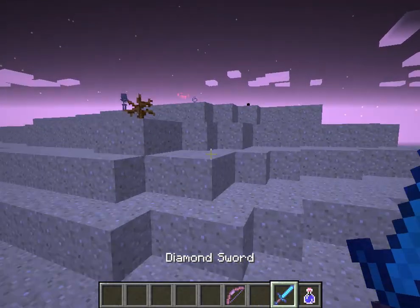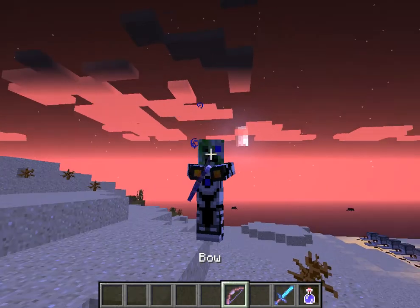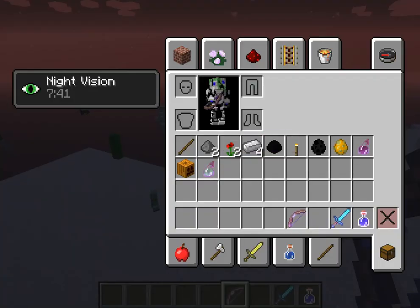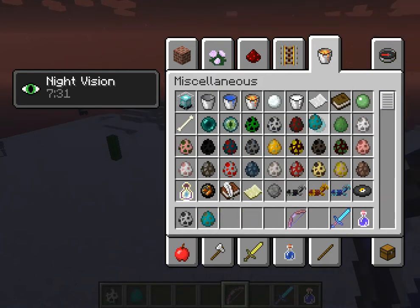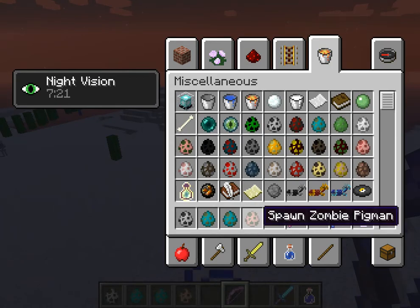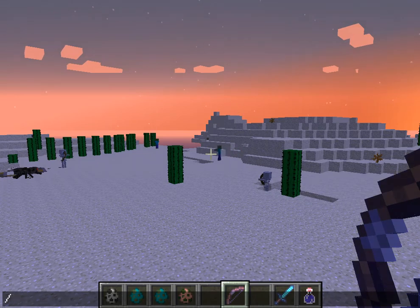Why is he invisible? I got a new skin, it looks pretty good. Oh, even though it's a blow and shoot, I might get a few spiders. Spike, skeleton, zombies, spiders.